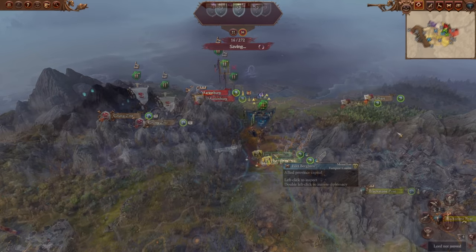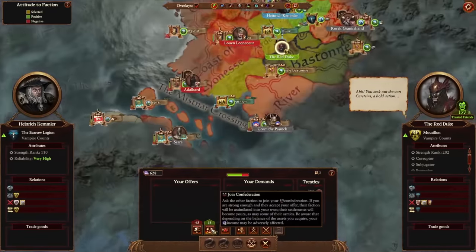The more overboard you go with gifts, the faster those relations will rise. He's under heavy pressure from enemies on all sides, so as soon as you get that 150 relations, he should confederate easily.